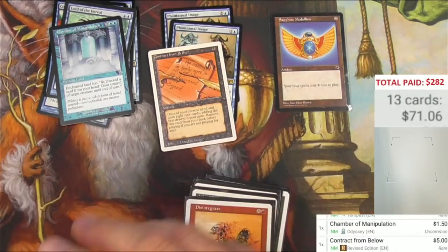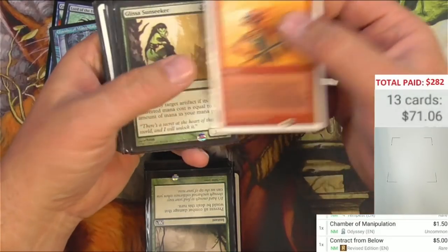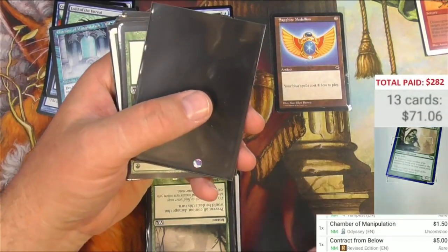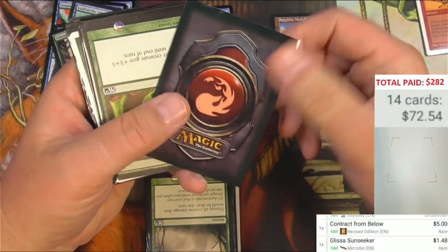Red deck, huh? So that was a blue deck in a blue box — that makes sense. We've got red cards here, red and green. Glissa Sunseeker. Buck 48. We've got red mana sleeves here, that's cool.